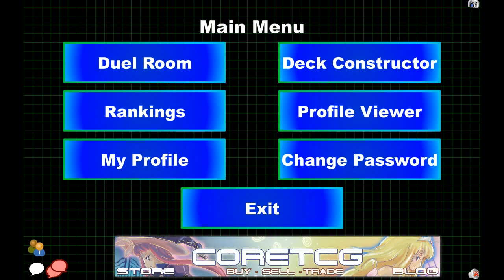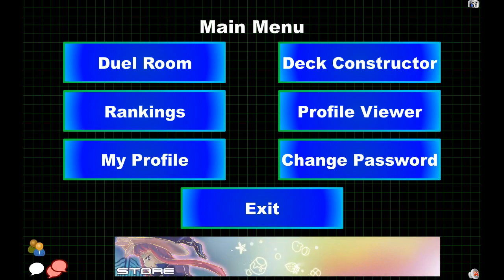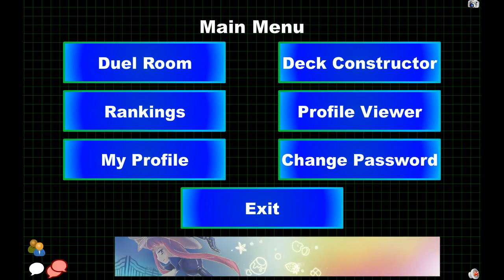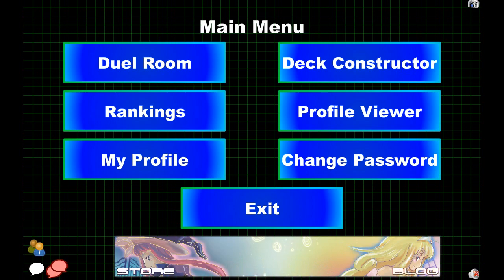Hey, what's up guys? So we are going to be going over a tutorial on the overview of Duel Network after you've made your account. You'll have to make a username and password, then it'll send you a link in your email and you just have to accept the link. Then you will be sent to this menu after you log in. We're going to go through everything in order. Everything is pretty self-explanatory, but there are some new players jumping into it so they don't really know what to do.